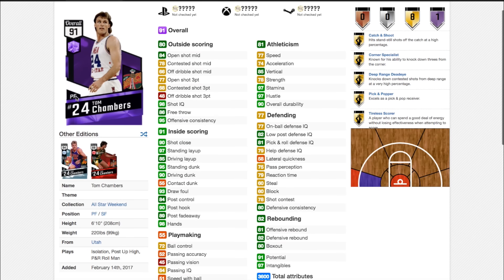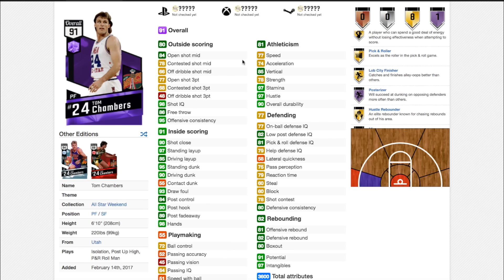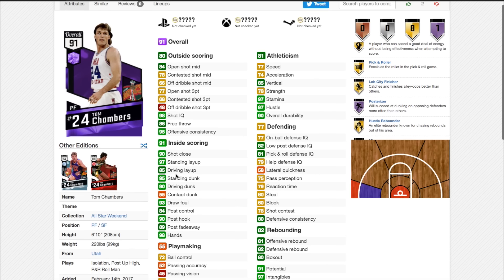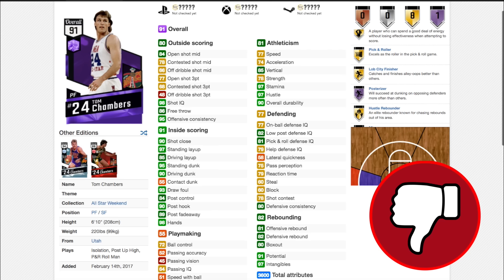Tom Chambers is normally a really good card in 2K. A little bit of a weird release, but when you get used to it, it's actually really good. Has posterizer and an amethyst badge, which is really good to have. Not too fast as a power forward, but good enough rebounding that it can get away with being used as a stretch 4. If it's cheap — around the 20k mark — I'd say pick it up and try it out. But if this card is more than 25k, just leave it. It dunks really well but isn't exceptional at everything else. Nothing special at this point in the game.